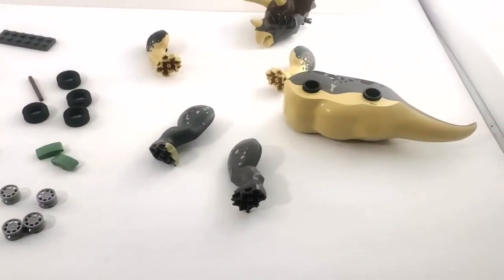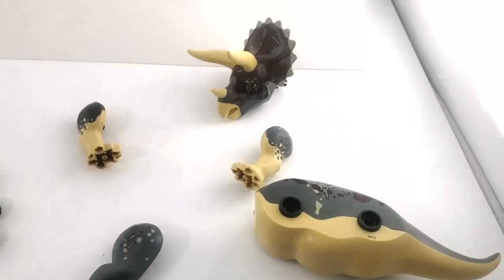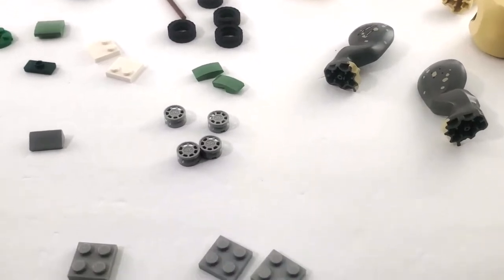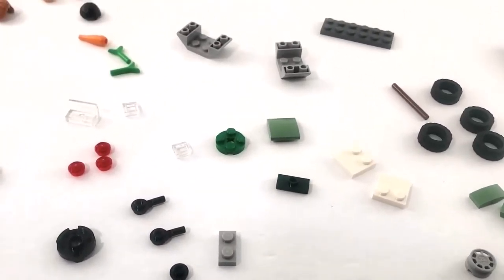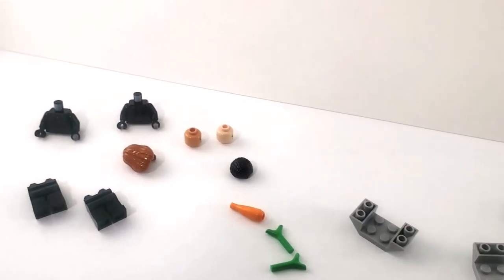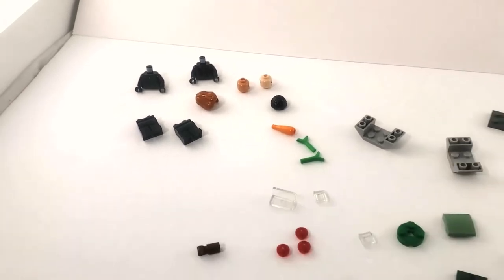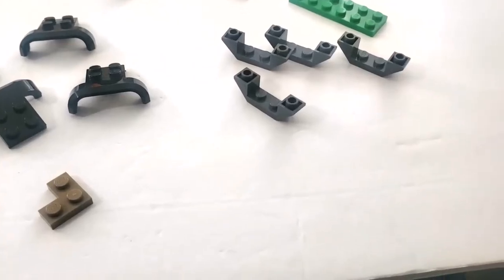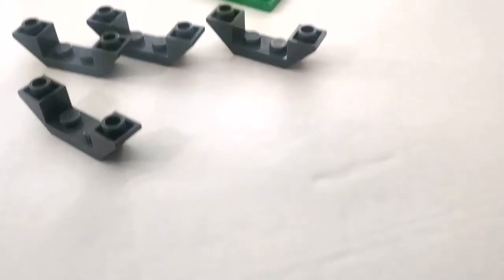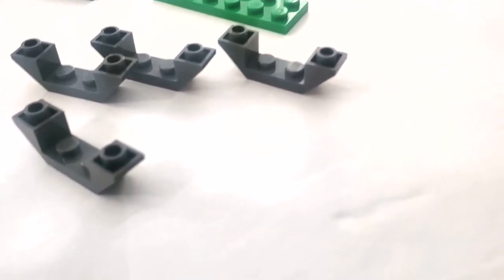Here are the contents of bag one along with the loose dinosaur bag. He's got a really nice paint job — we'll take a closer look at him later. This bag mostly has the little ATV, and the characters are in another bag. Here are the contents of bag two.